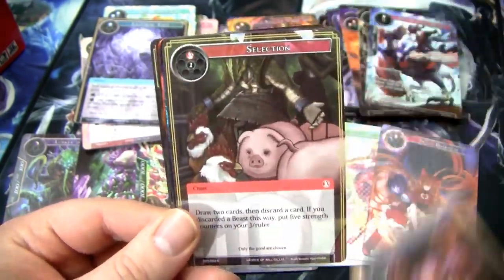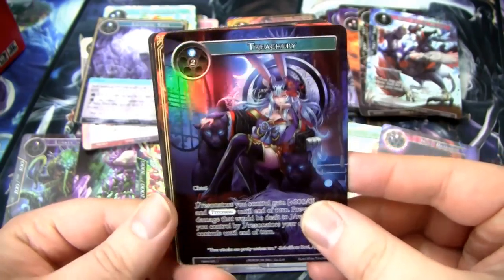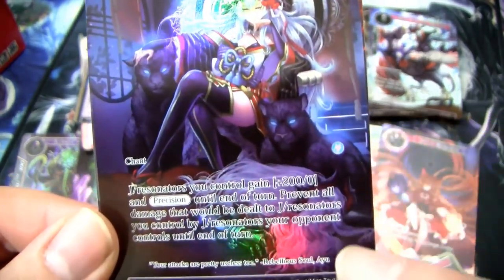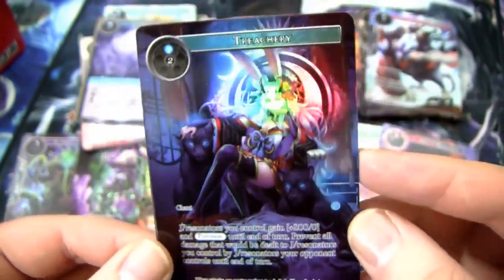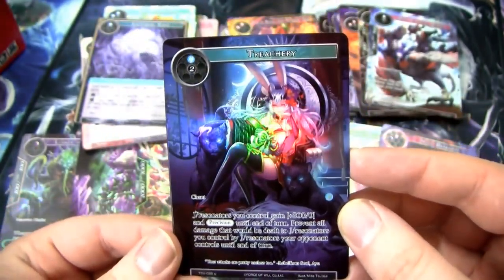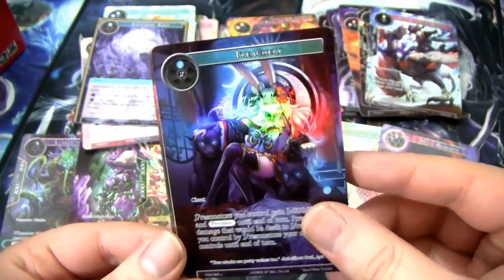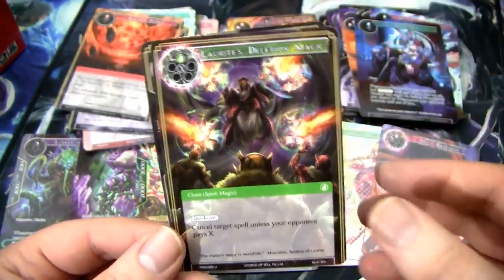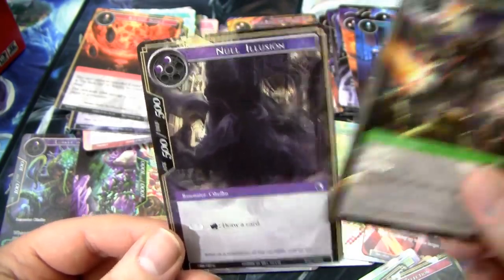We're just gonna blaze through these pretty quickly. That's a nice full art treachery — where you can see Welser face down here. This card's okay but the art is A+. We have Ancient Impact, followed by another Lorite's Deletion Magic and a Null Illusion.